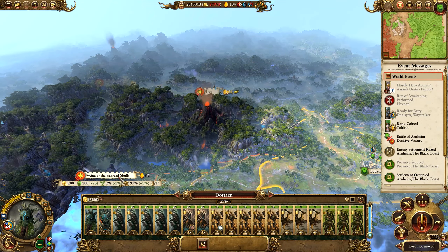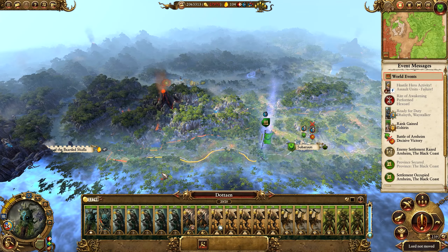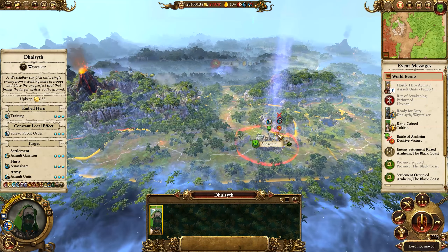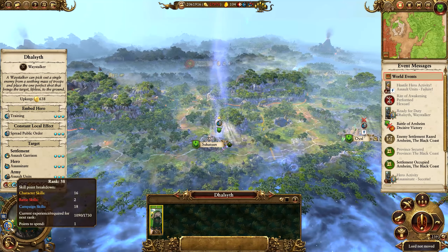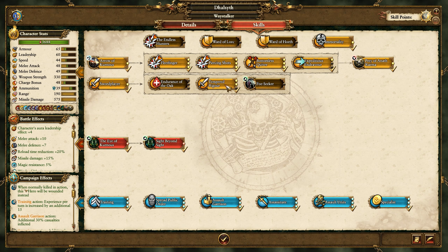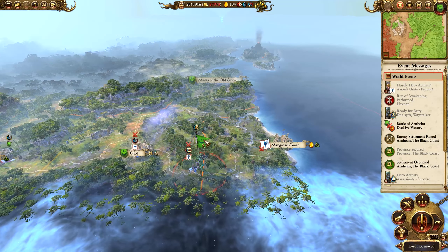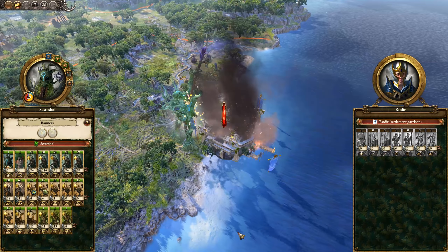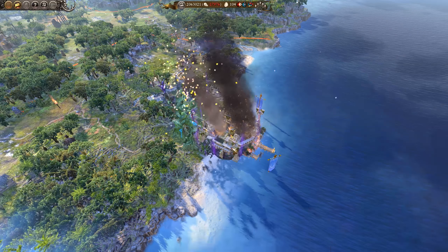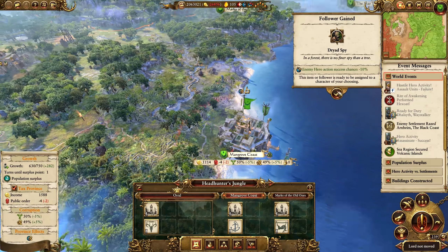With the Taeyn we're going to head towards the Mine of the Bearded Skulls — let's just march that way. We have Dalsith here who we're going to use to assassinate this chap. That was successful — very nice. Give him Tempered Rigor. We're going to get Zedashal to take mangrove coast. Perfect. And we'll just seed that one.